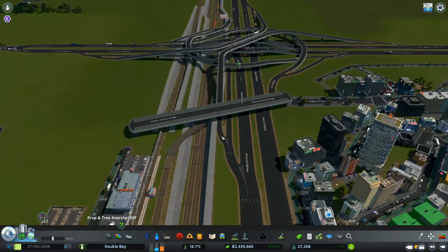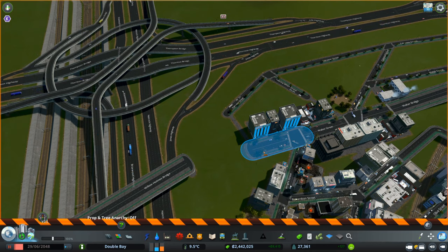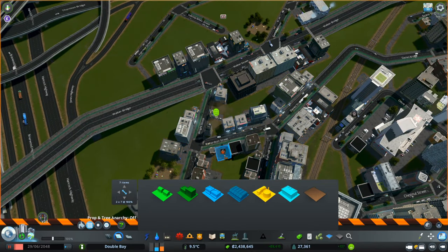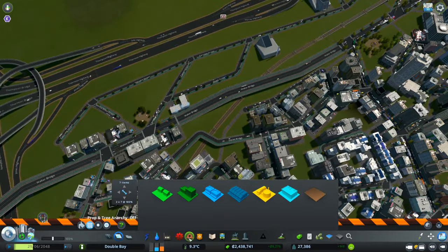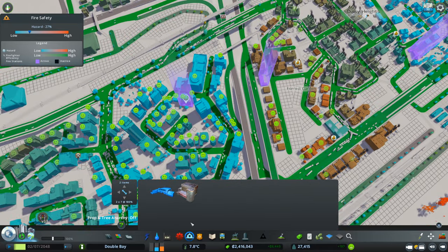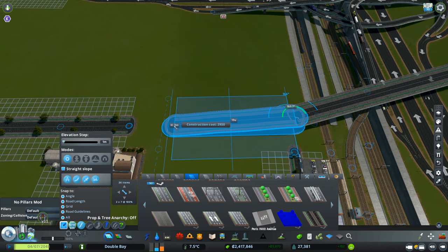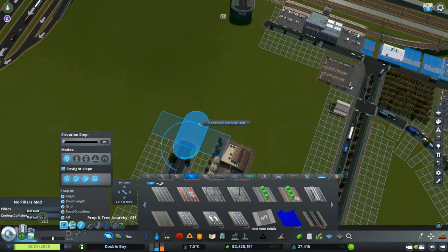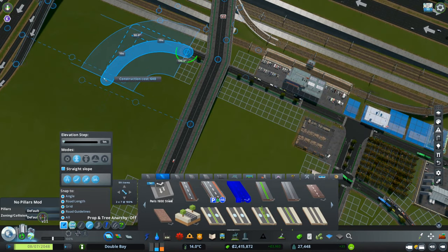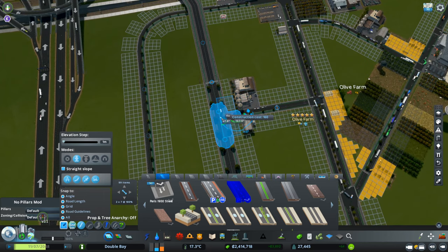Now I'm starting to build that second connection to the other side. I noticed there are some burnt buildings, mainly due to traffic preventing fire trucks from reaching the area, so I placed a couple more fire stations to give them easier access. With these new connections improving traffic, everything should work fine. You can see me transitioning the road layout in this area — now there are curves where before there were just straight lines.